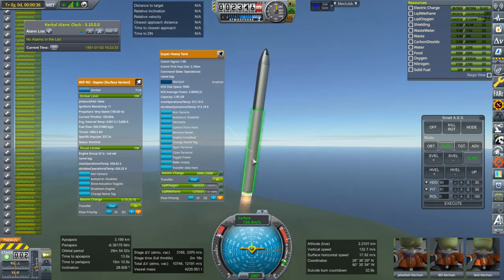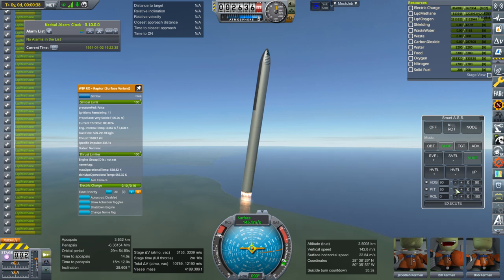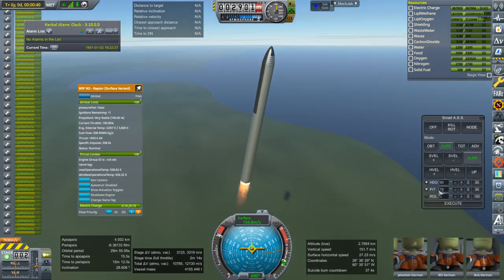The Super Heavy Tank has a decoupler so you can just stage it off — you don't need a separate decoupler. I'll link the parts as they are right now in the video description.